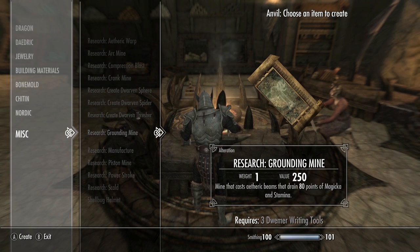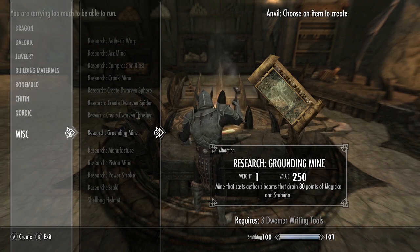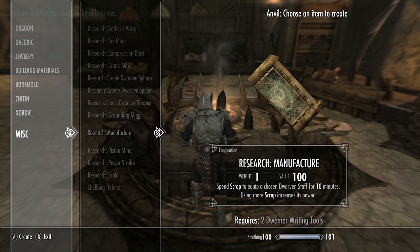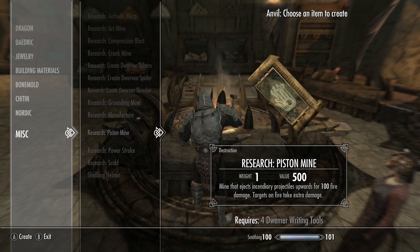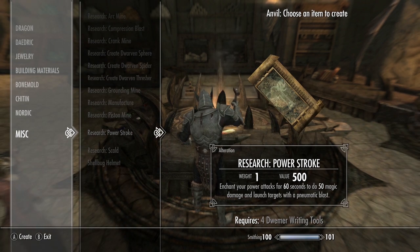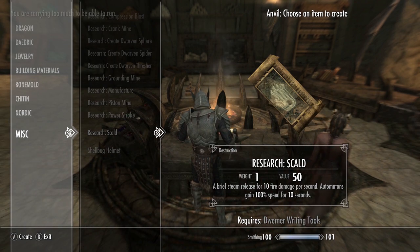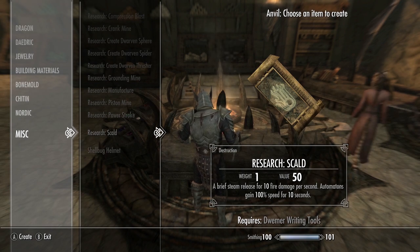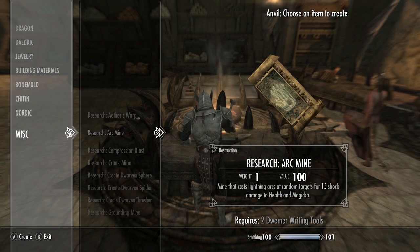The Grounding Mine casts an etheric beam that drains 80 points of magicka and stamina. Manufacture allows you to spend scrap to equip a chosen Dwarven staff for 10 minutes — using more scrap increases its power. Piston Mine is basically Skyrim's version of a bouncing Betty — it ejects incendiary projectiles upwards for 100 fire damage, and targets on fire take extra damage. Power Stroke enchants your power attacks for 60 seconds to do 50 magic damage and launch targets with a pneumatic blast. Finally, Scald is a brief steam release for 10 fire damage per second, and automatons gain another 100 speed for 10 seconds.